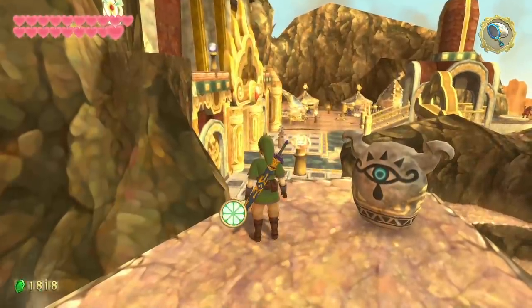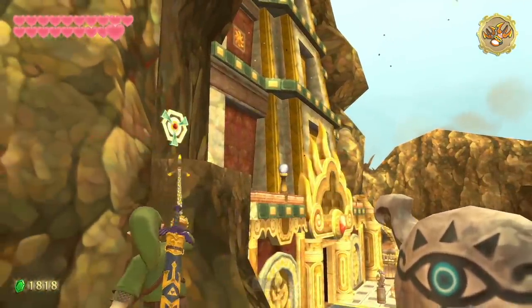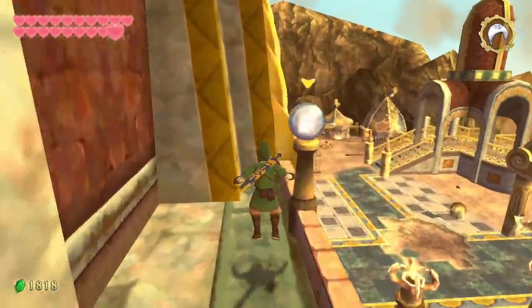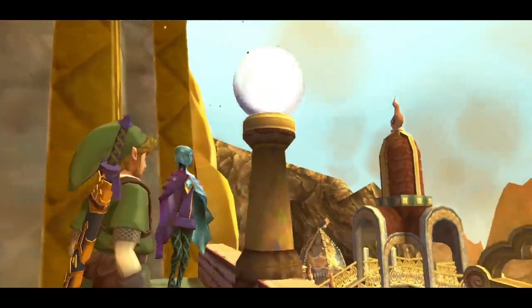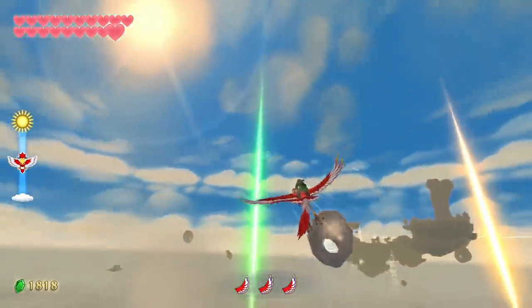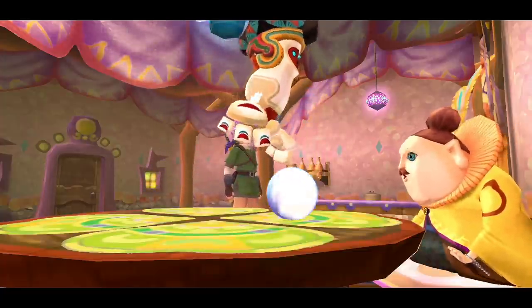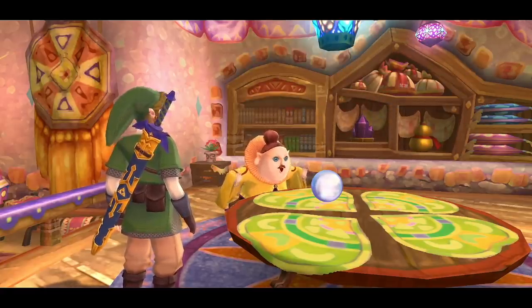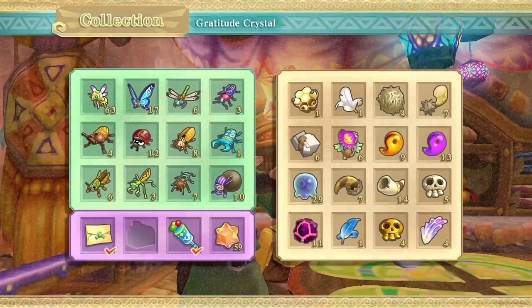From the stone we unlocked before, we grab our Clawshot and head on over. As soon as we approach it, Fi asks if we want to call Scrapper. Yeah — hopefully he doesn't screw this up again. From here we go back to Skyloft to Sparrow's house. Scrapper drops it on his table with a thunk. Sparrow is super excited and grateful — so grateful that he gives us five Gratitude Crystals. That puts us up to 64.